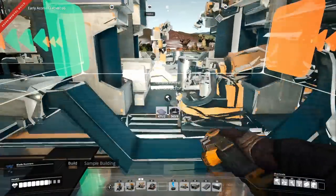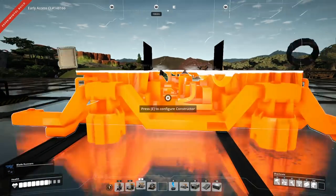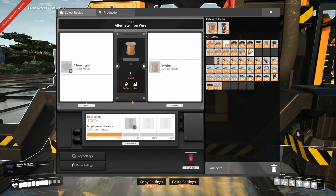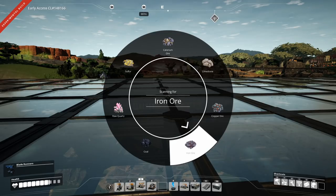What would be a smart move, I would say, would be to use the alternate iron wire instead. Because iron is something we have tons of — probably tons of iron, that's probably a pretty accurate measure.